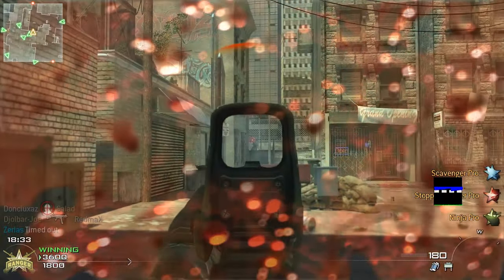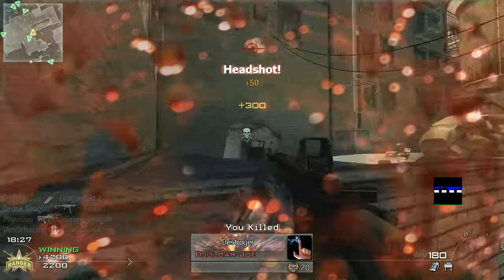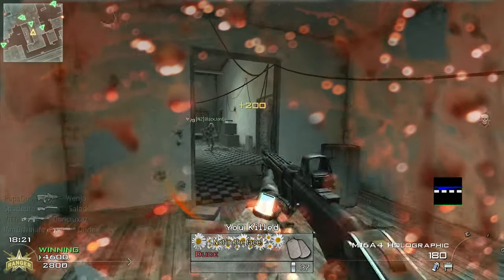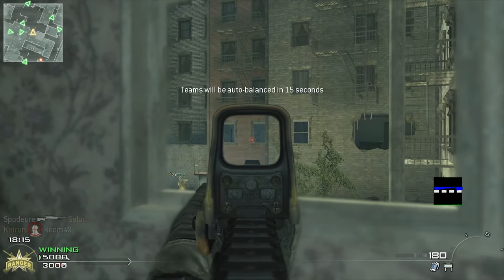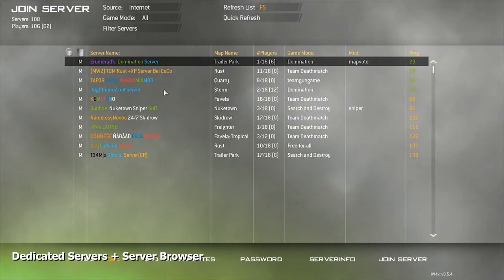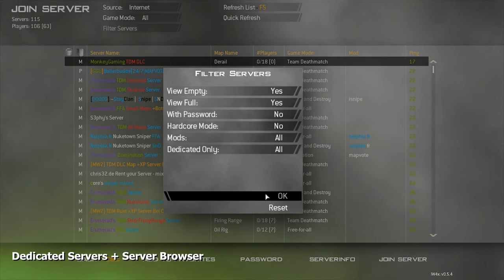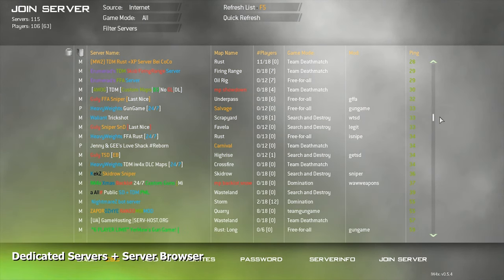IW4X brings along a lot of new features which PC gamers love. One of them being dedicated servers, which allows the community to host a server of their own where they themselves can set up the rules as they like. So if you disapprove of the infamous NoobTube or Commando or anything else, you can simply ban them. Dedicated servers and a server browser are one of the main things it brings to this game, as it allows the community absolute control and makes dealing with cheaters or toxic players an ease.